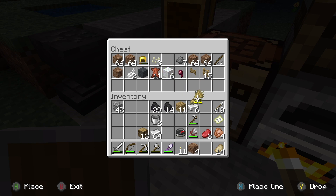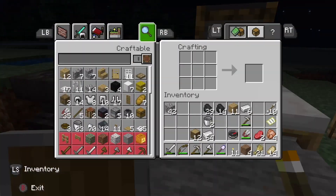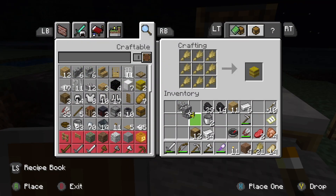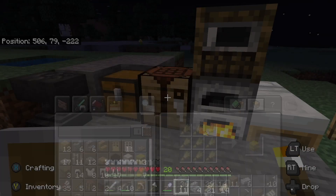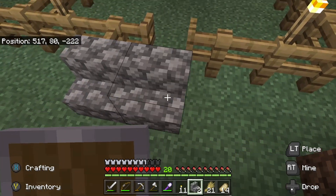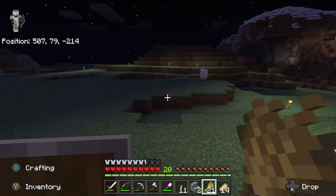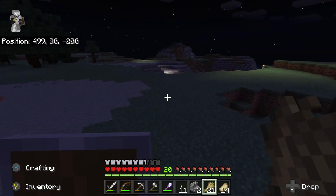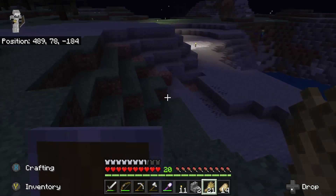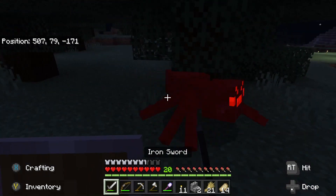Do we have cobblestone? We have enough. I kind of wish you could hold wheat in your off hand. Not you, sheep - I think there's a cow over here somewhere, among all the spiders.